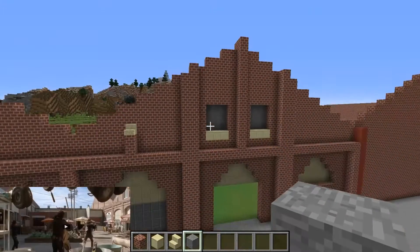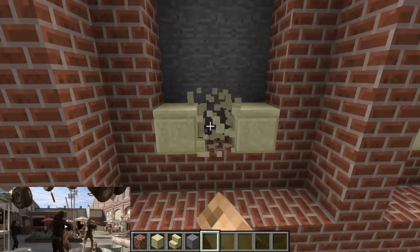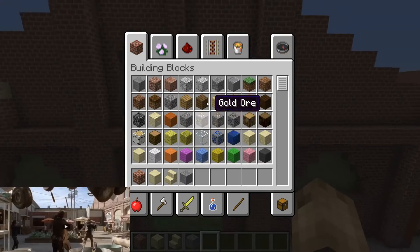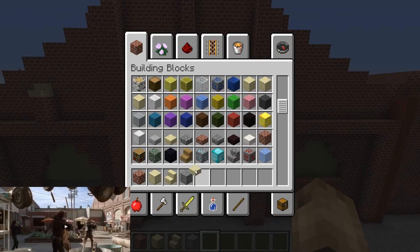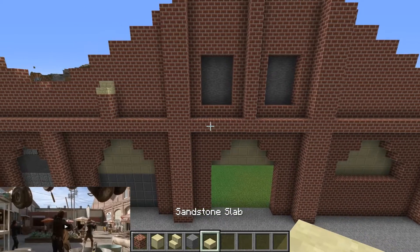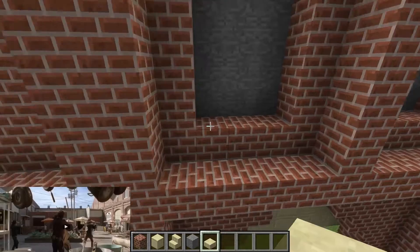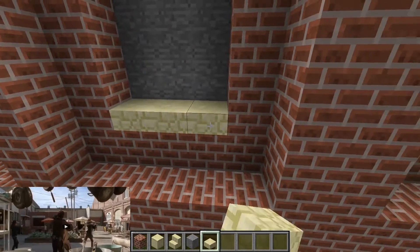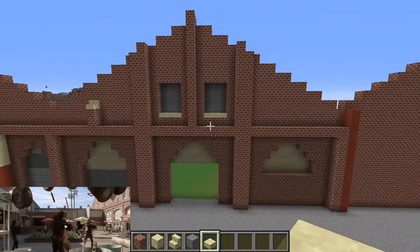I've got this little thing here — I'm not sure about those ledges actually, if I'm gonna remove them. Actually, maybe it would look better with just a half slab. Let's give that a go. Yeah, looks better — I like that, I'm gonna keep that.